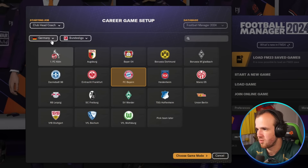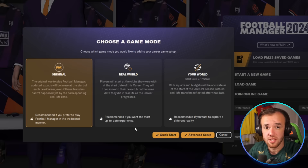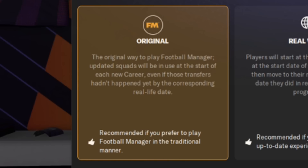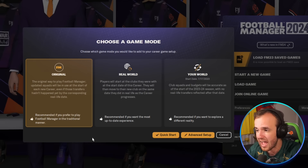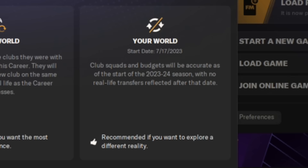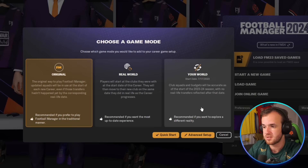We are going to start as Bayern Munich because I want to test something out. The UI already — very helpful with the new features. Updated squads will be in use at the start of each new career, even if those transfers hadn't happened yet by the corresponding date. In the 'real world' mode, they'll start at their clubs at the start date, but move to their new club on the same date they did in real life. Then there's the non-real-world mode where you start with accurate budgets and all players are on the teams corresponding with that date, and they can end up anywhere. So somebody like Harry Kane won't be on my team unless I click that — then he will be.